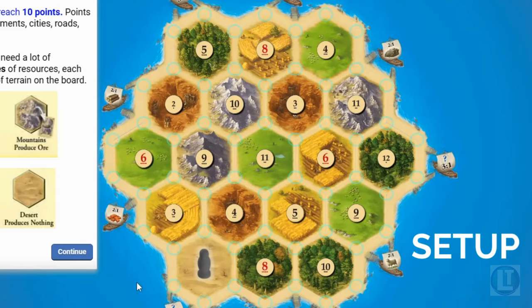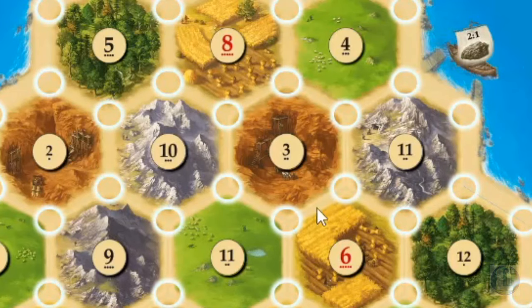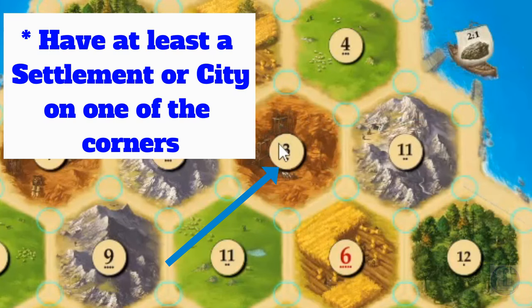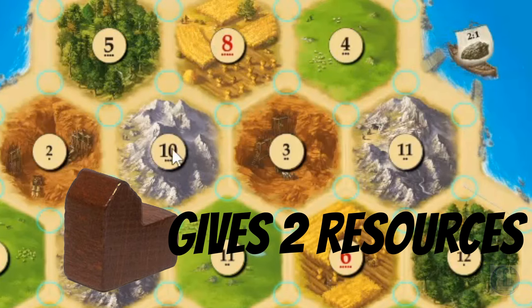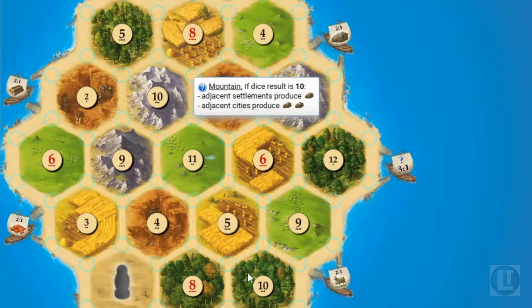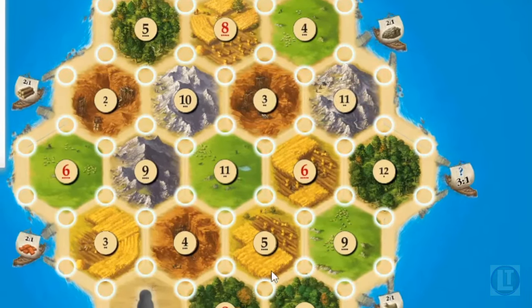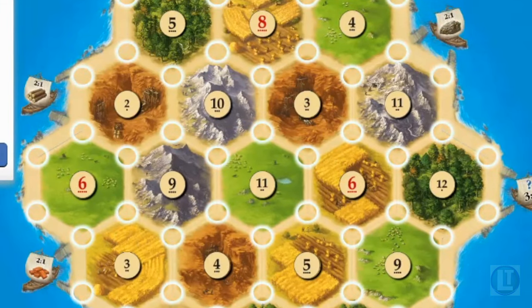This board is typically randomized every game, including the numbers found on each hex. The number tiles mean that any players with a neighboring settlement or city can collect resources according to the rule of two dice. So if you roll a three and you're on that spot, you'll get a brick. You'll notice some numbers are doubled up, like 10s and 11s. There's only one 12 and one 2. The 8s and 6s highlighted in red are the ones most likely to be rolled — those are your prime territories.